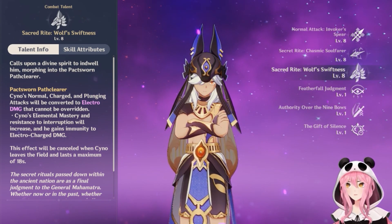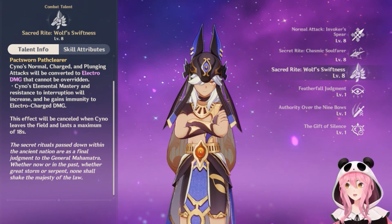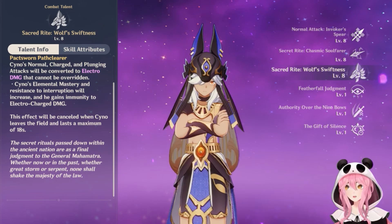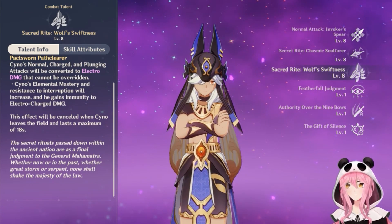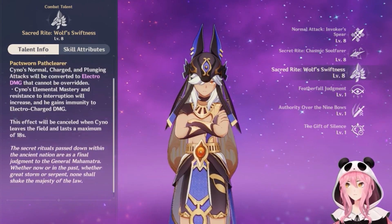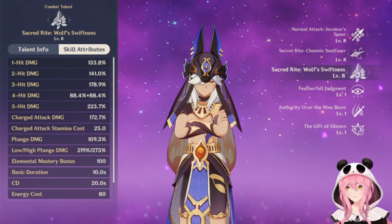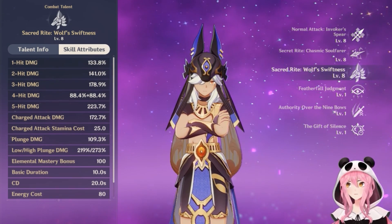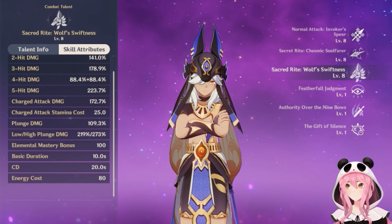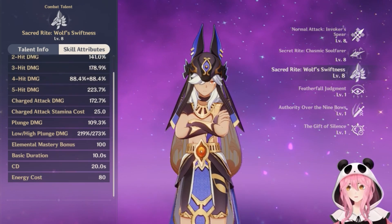The burst calls upon a divine spirit to indwell him, morphing into the Pack Sworn Path Clear state. Cyno's normal, charged, and plunging attacks will be converted to Electro damage that cannot be overridden. His Elemental Mastery and resistance to interruption increase, and he gains immunity to Electro-Charged damage. This effect is canceled if he leaves the field, lasting up to 18 seconds with a base duration of 10 seconds, extendable via his elemental skill. Energy cost is 80.